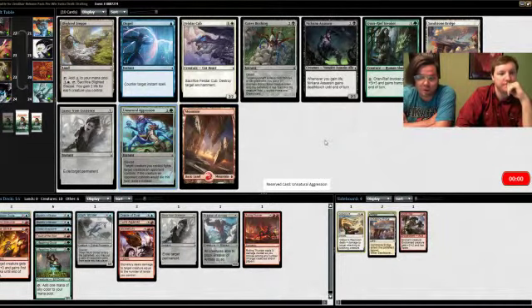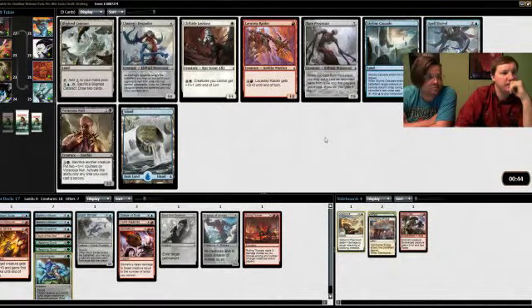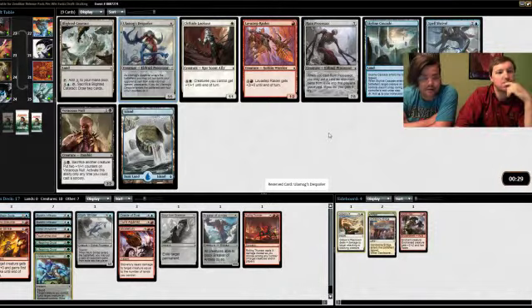We already have two pieces of five-mana removal and a seven-drop — do we really need multiple sevens? No, I'd rather hedge that green is way more open than we hoped and the packs just broke terribly. We have two options: Ulamog's Despoiler, which is six for a 5/5 and becomes a 9/9 if you process two, or seven for a 7/8 that gains you five life. I think the better card is Ulamog's Despoiler.